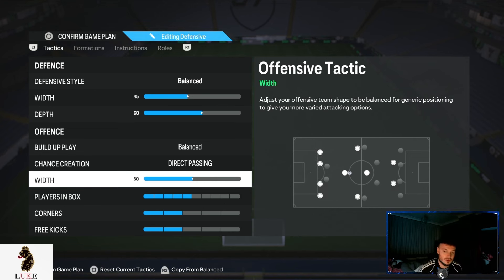For offensive width, we do actually want to go quite narrow — I've gone down to 43. I really prefer it when my left centre forward and right centre forward are closer to my striker. I think we create more goal scoring opportunities and have better passing lanes because of that. Going all the way down to 43 means we're a lot more narrow, giving us better passing lanes, and we just score more goals. My spreadsheet and data back it up.